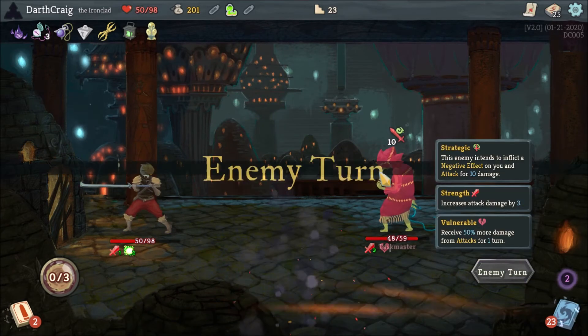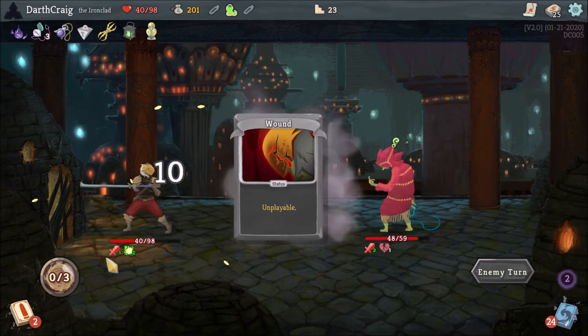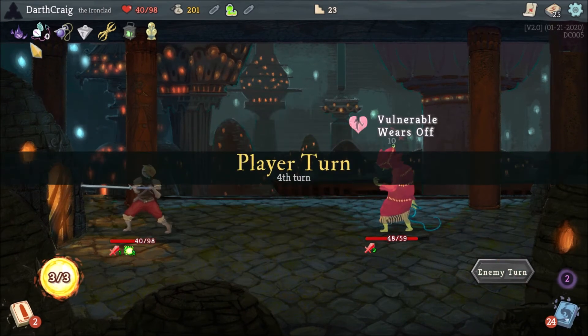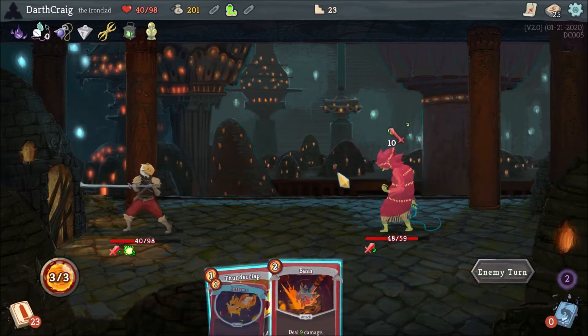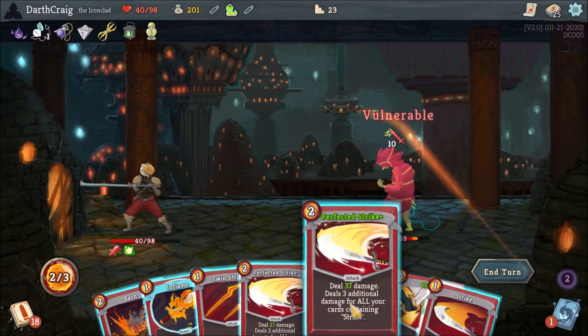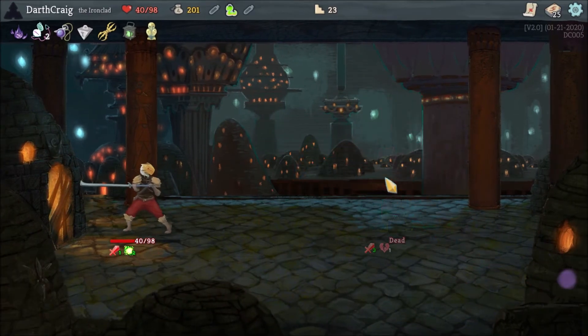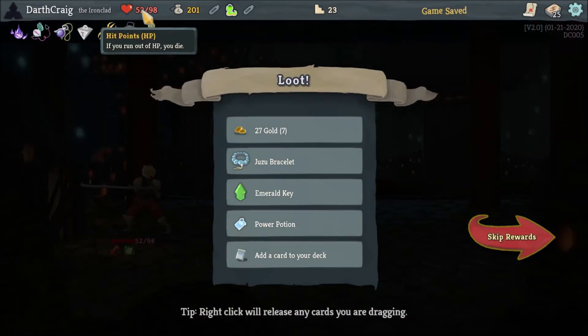I'm going to take a little bit more damage. I'm going to end hopefully at 40, plus my regen, plus my heal. Thunderclap comes up again, and then my Perfected Strike plus does 55 to kill him. Heals — 52.